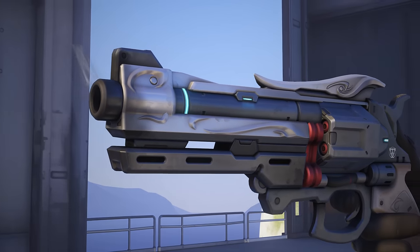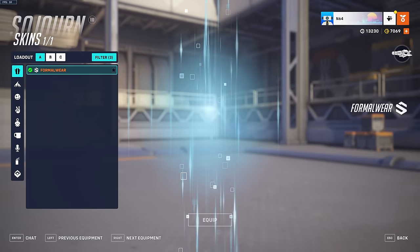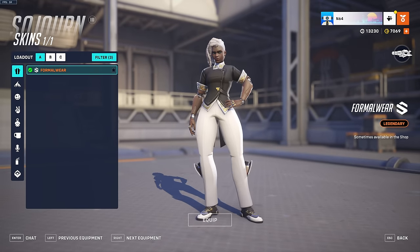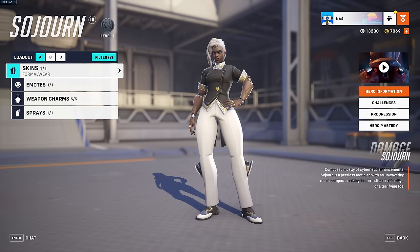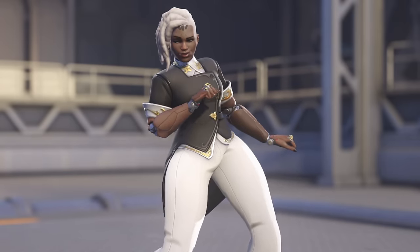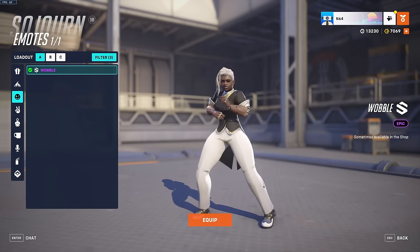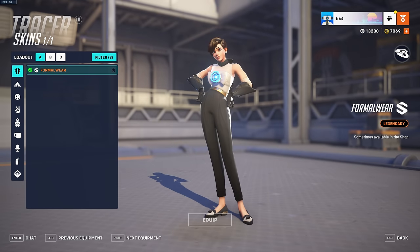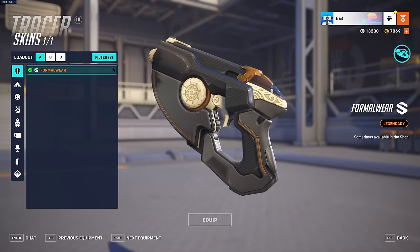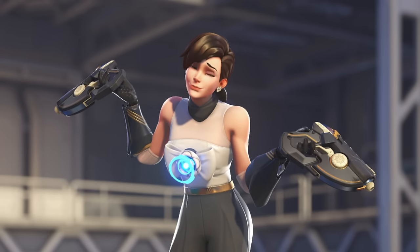Cassidy has a highlight intro — I think this is new. Sojourn has a formal wear skin as well, and I actually like this one quite a lot — looking damn smart. But again, the weapon is just like the default skin. She's also got a new emote where she just goes in. Like, she cannot hide those gigantic cybernetic legs under those pants. Tracer also has a formal wear skin — for some reason she just aged like 20 years. The weapon is also pretty standard.